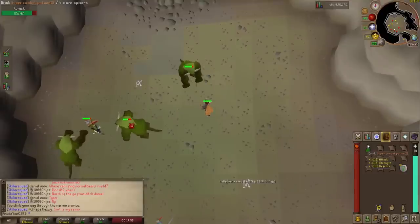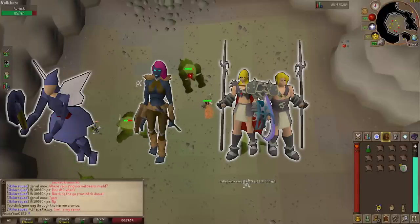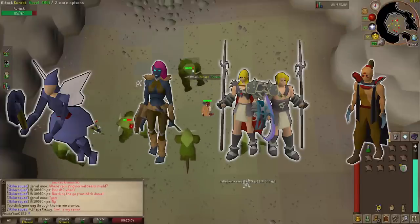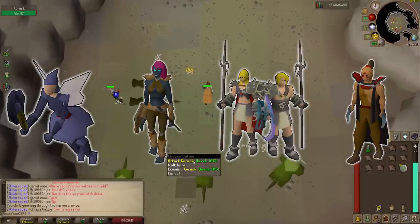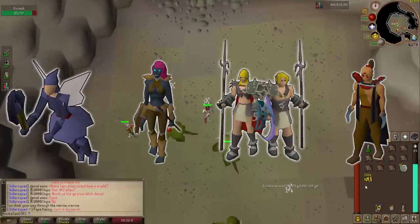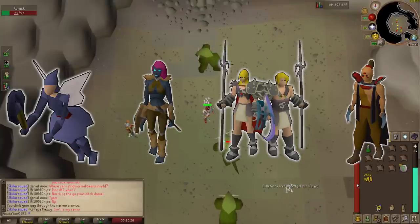There are four Slayer masters that I'll be focusing on for this video: Chaldar, Konar, Neve or Steve who are one and the same, and Duradel. I'll explain each master's requirements as well as the tasks you should be blocking for a lazier time with Slayer. Essentially we'll want to be doing the more AFK tasks as much as possible. What makes these tasks more AFK is the monsters' aggression — if they are aggressive, you'll generally have 10-15 minutes of AFK Slayer training until you have to reset their aggression.